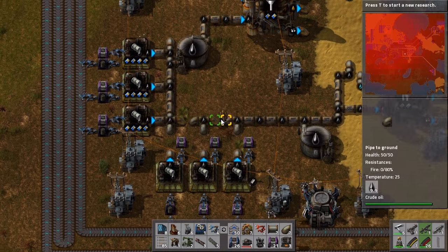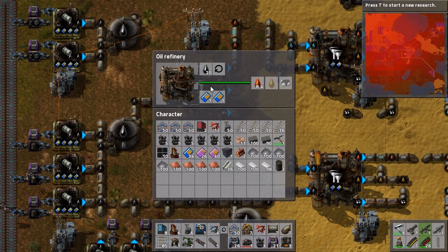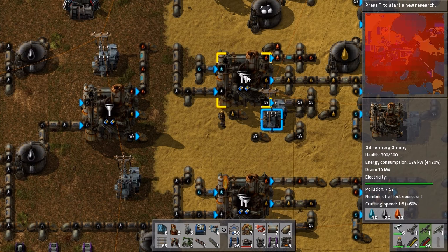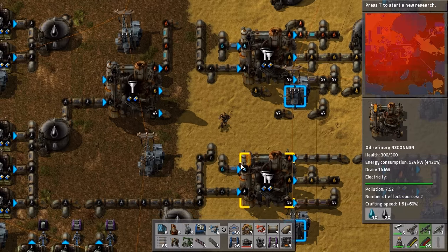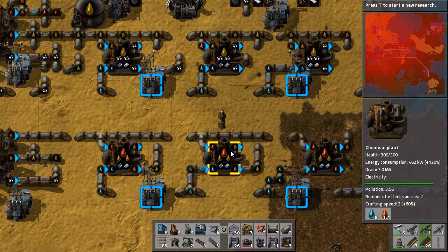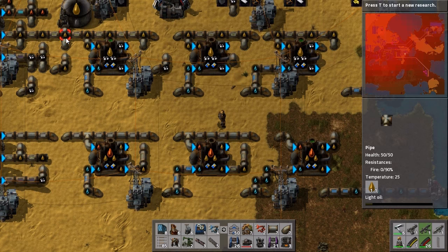This oil ends up going into refineries — either basic refineries, as you can see by the singular cone, or advanced refineries which need water. In my system here I've set up heavy oil being split into light oil, then the light oil is carried underneath and taken all the way up here to the main light oil line.